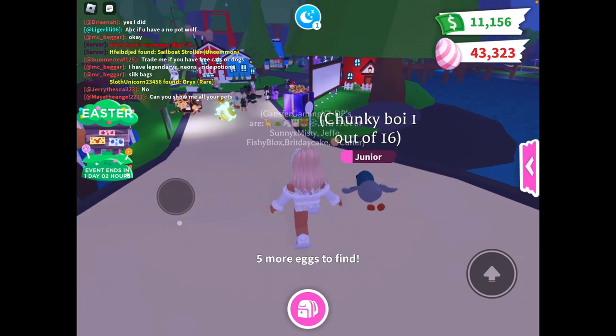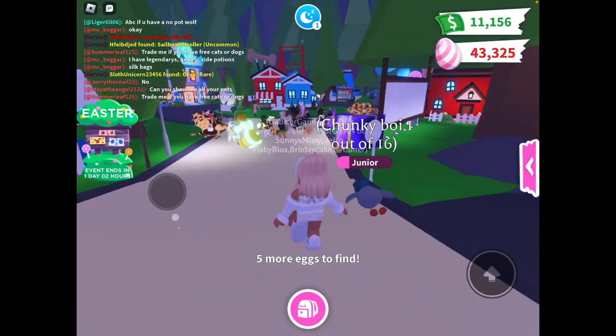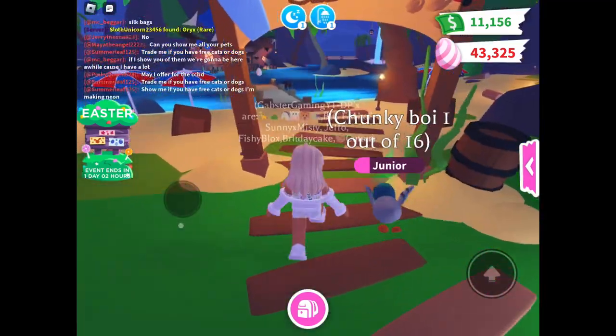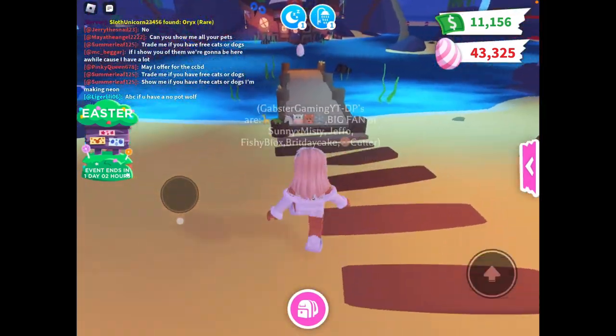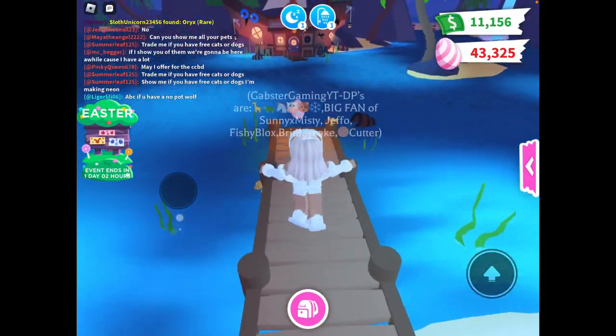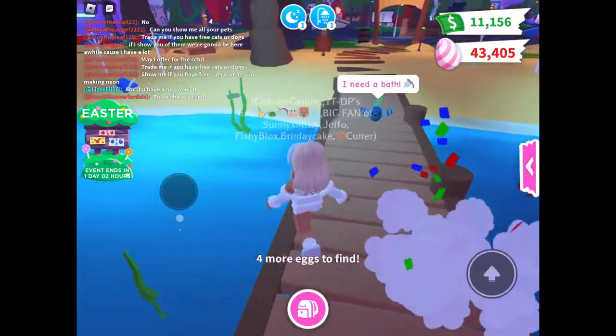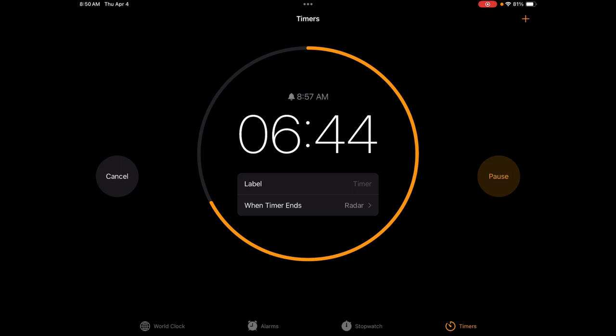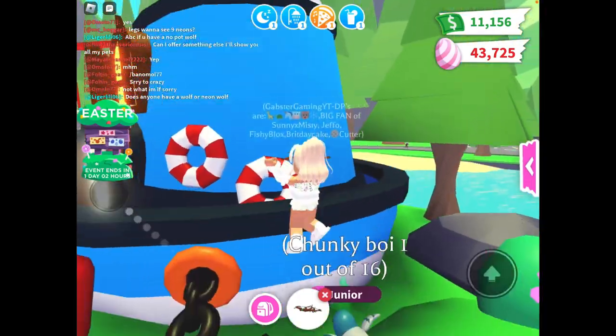I tried to get Easter eggs on Adobe, but sometimes the eggs are pretty hard to find, so I usually only find four. I'm going to keep thinking. I spotted an egg by the beach party. Found another one at the campsite. And still looking good on time — I just spotted the last two eggs.